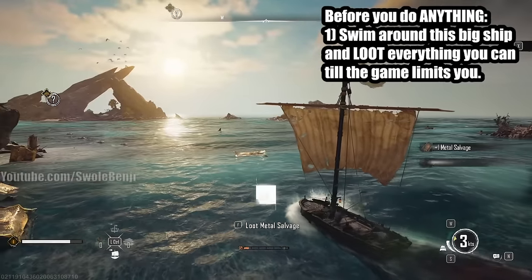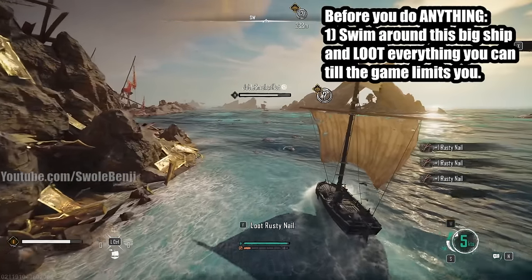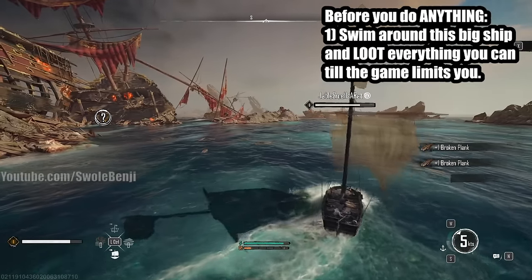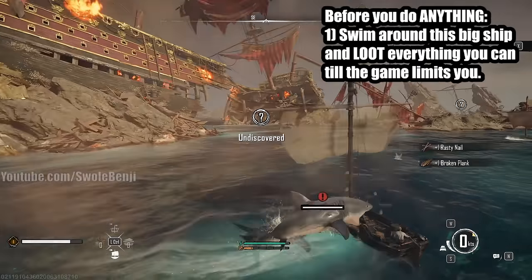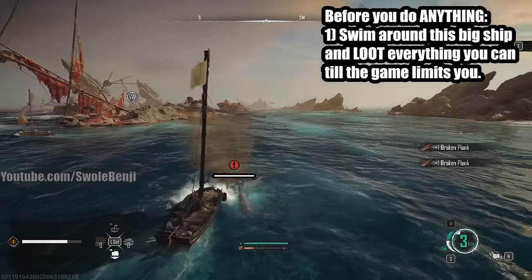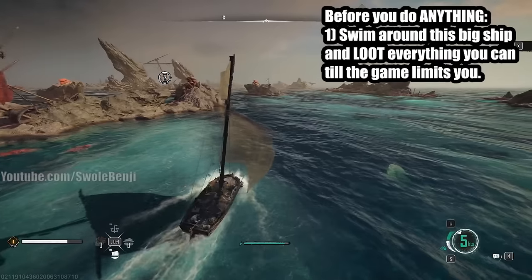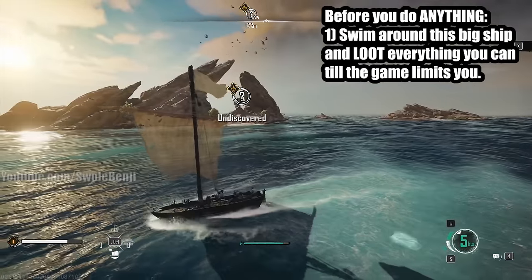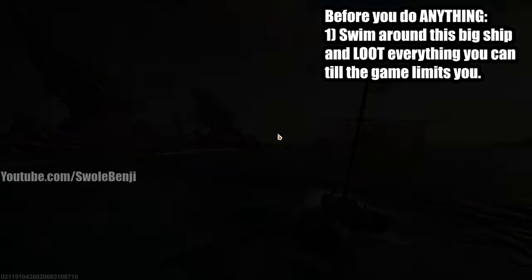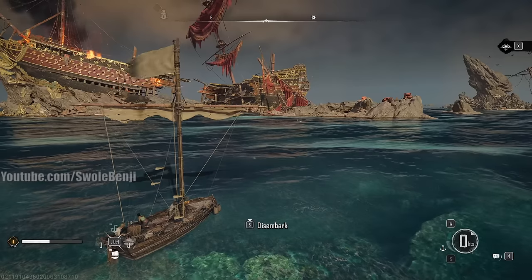Looting this area powers up your early game, and the very first quest actually sends you here anyway, so you're getting it done early. Sail around and fill your inventory with contraband and commodities. Don't worry about sharks — they barely tickle your health bar. Before leaving, make sure you have items like explosive firearms and opulent rum, and max them out again after turning some in for quests since you can vendor the rest for silver.